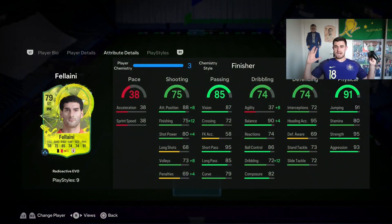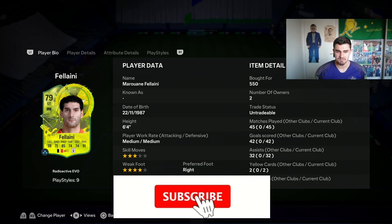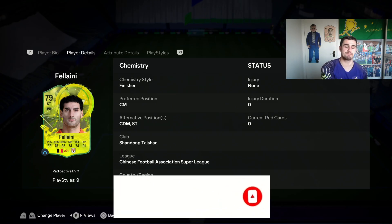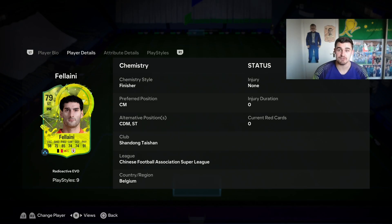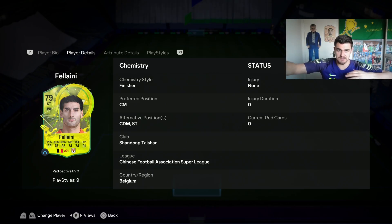Today we have tried Marlon Fellaini up front — a bit of fun, it's December, Christmas time. 45 games played, 34 goals — not a bad return — with 32 assists by the way, which is outrageous. His hold-up play and just bullying people off the ball — a joke. My plan is to hopefully get him, Yaya Touré, and Hulk in the midfield. If you haven't already, please like and subscribe. Have a fantastic Christmas, and make sure you go check the links in the description — TikTok, Twitch, all the socials. Take care and I'll see you all soon.